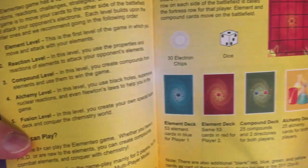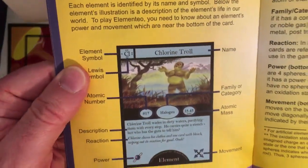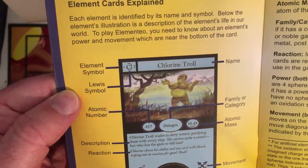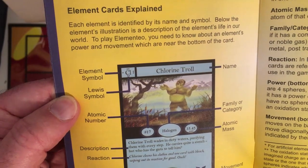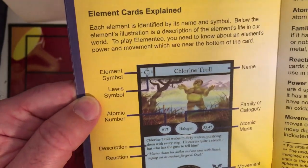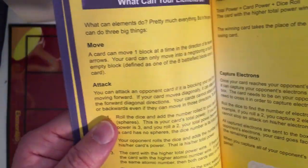You have element cards, a compound deck, and an alchemy deck. Breaking down the card info: Lewis symbol, atomic number, family category, atomic mass, description, reaction power, and movement. So it's got grid-based movement, capture mechanics, and attacking.